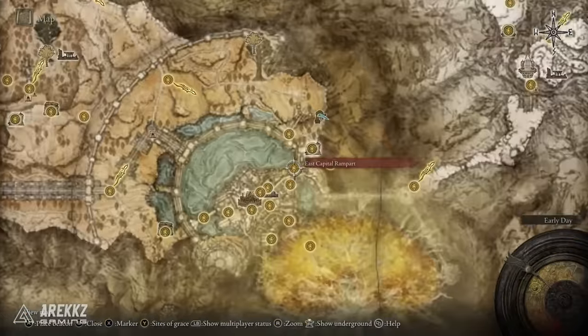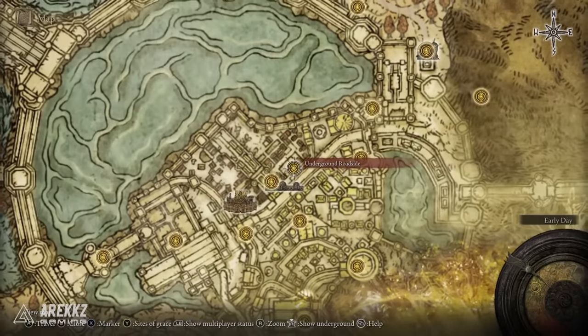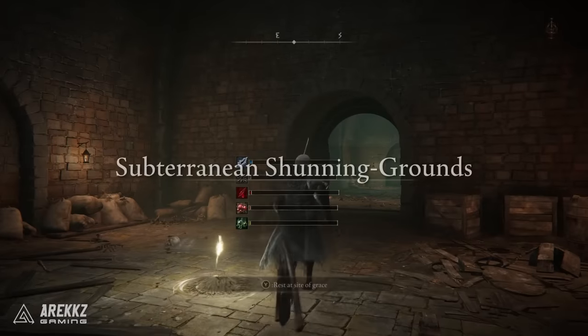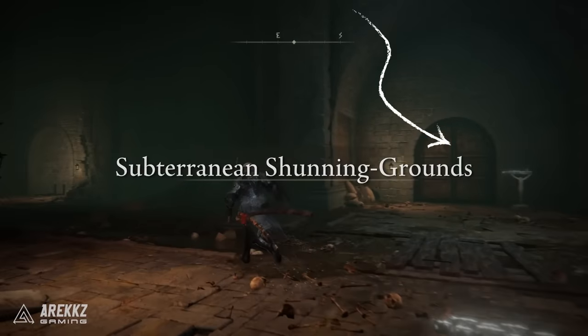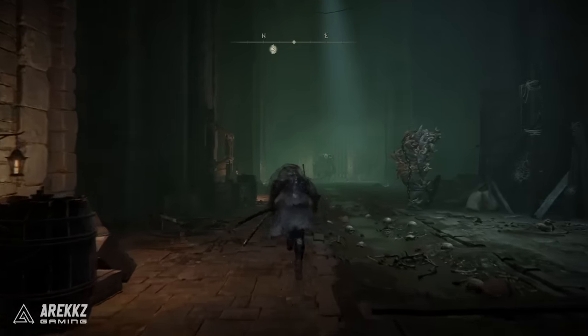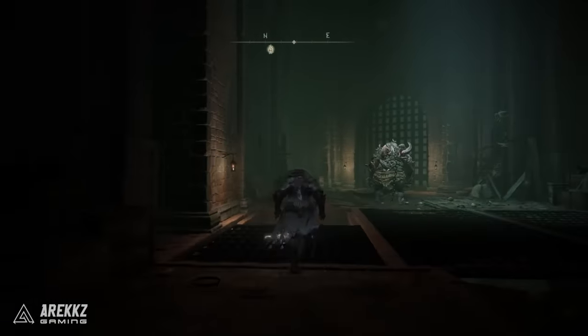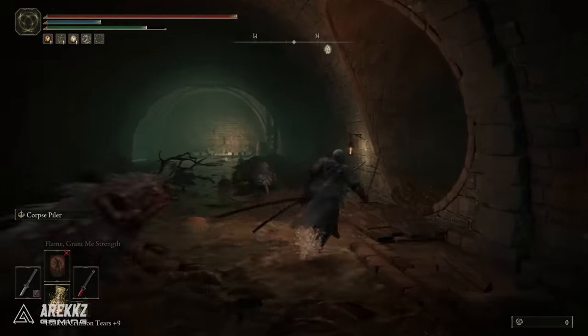First things first, you need to turn your attention to the Altus Plateau. You're going to head to the citadel and go to the site of grace called the Underground Tunnels. It's worth noting that to get to where you need to be to get the shield, you basically need to go through a door right in front of you. This may already be open if you've been exploring, but I'll assume it's not. If that's the case, run straight out of here, turn left, run to the very end, and you'll be able to drop through a hole in the grate. From there, simply follow the route I take — there'll be a few turns as you run through some tunnels.